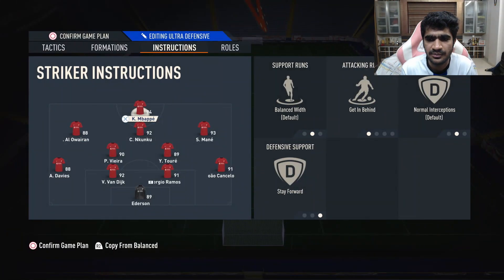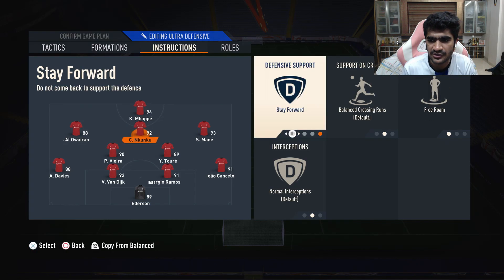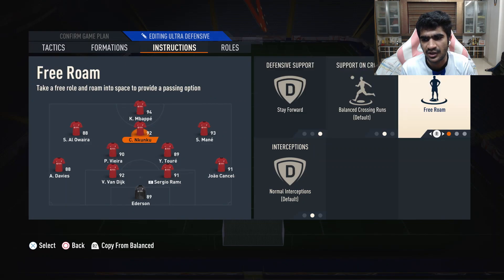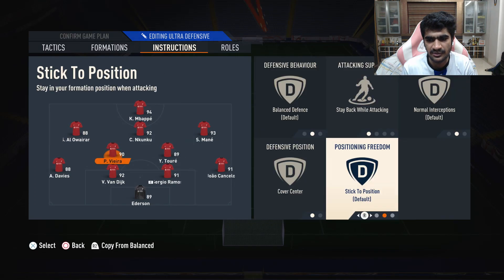Moving on to player instructions: Mbappé is going to be on getting behind and stay forward. I want Mbappé to just isolate himself and stay forward so I can find him with a pass and push my opponent's defensive line back. Nkunku is going to play at CAM and he's going to be on stay forward and free roam — it works out very well. Free roam helps a lot in attack. Our wingers are going to be on default, not really changing too much with them.